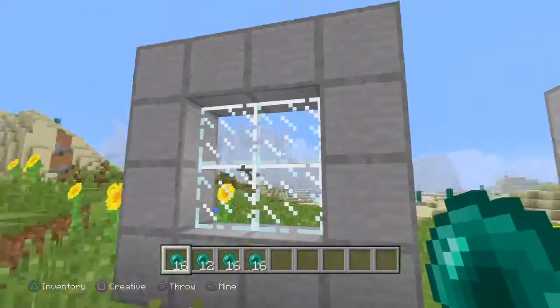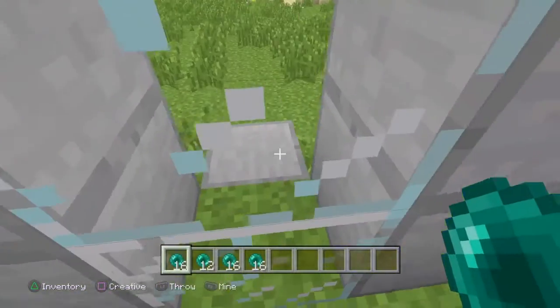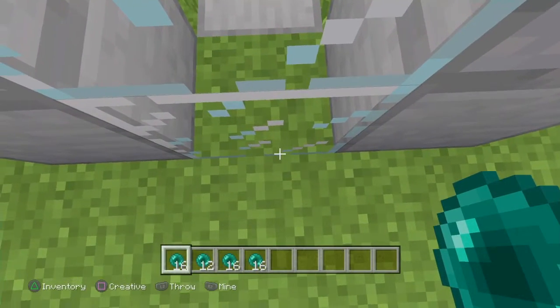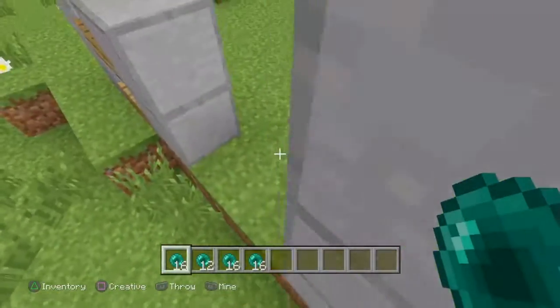Now in survival, you will only take the two hearts of damage from the ender pearl — you will not take suffocation damage. As you can see right here, it works on glass blocks too. If you just aim at the crack where it meets the ground, throw it and walk through.